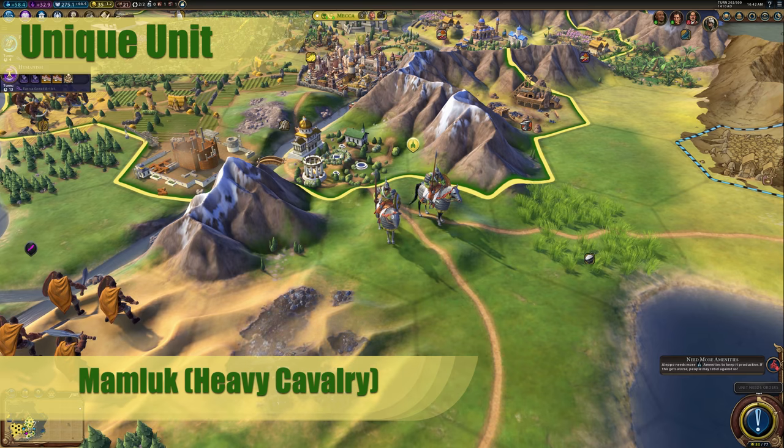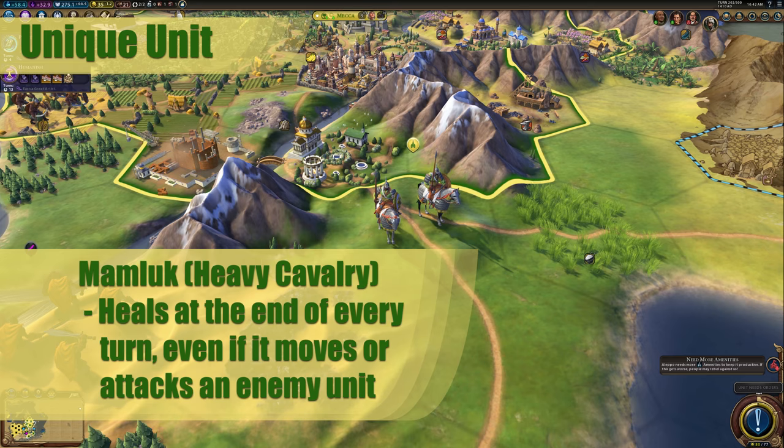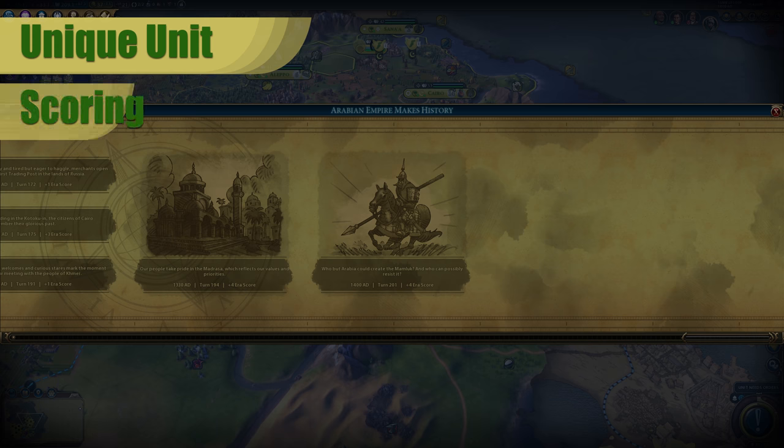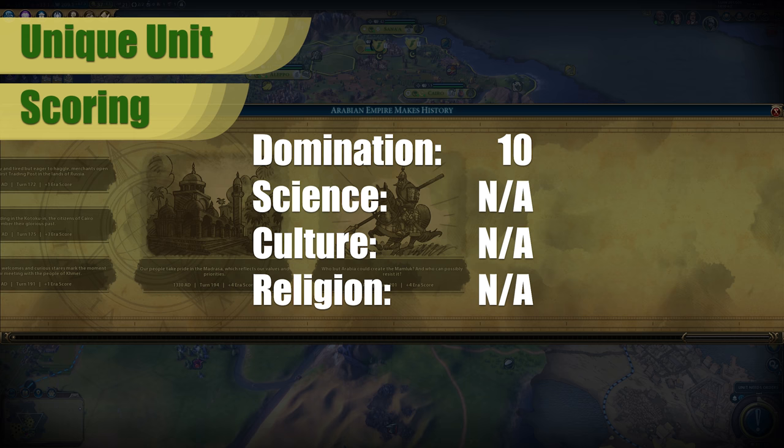Arabia's unique unit is called the Mamluk. It replaces the knight and no longer needs iron. It has the same combat strength, movement, and maintenance as a knight. However, it heals at the end of every turn, even if it moves or attacks an enemy unit in that turn. This is huge — it really means that Arabia is going to be able to win the war of attrition against just about anybody. Personally, I think this is one of the best units in the game. Knights are already very strong for their time period, and often iron can be very hard to come by, so being able to not rely on that to field Mamluks is a massive advantage. The overall score I would give this unit is a flat 10 for domination.